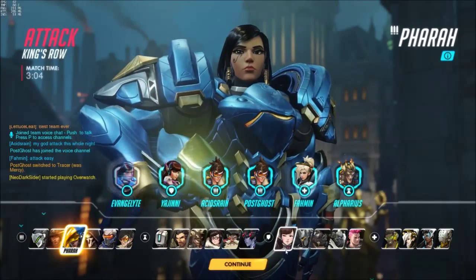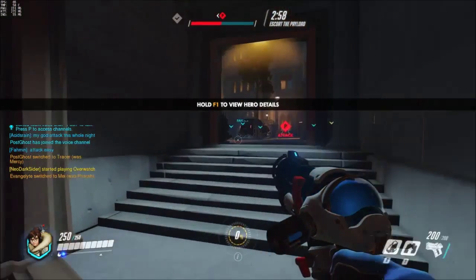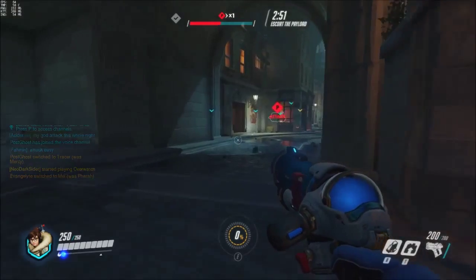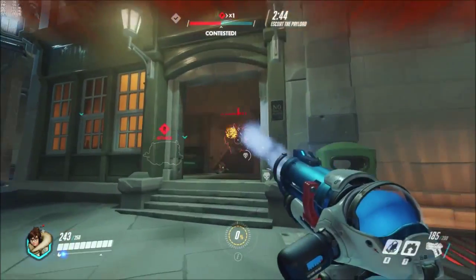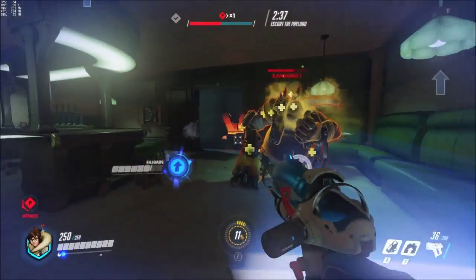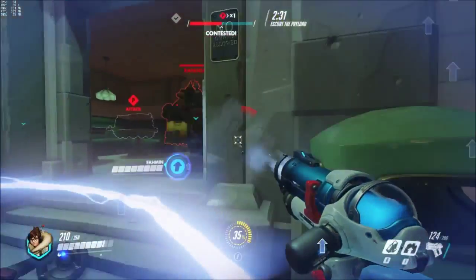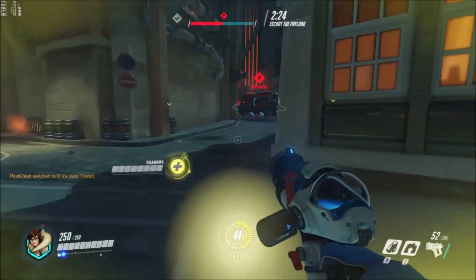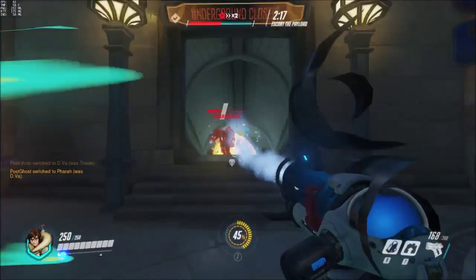Since our payload has had a bit of trouble getting around that corner, I decided to switch characters. After debating for a while, I decided to switch to Mei. The main reason I picked this hero is because her Ice Wall ability is a great tool for breaking up the enemy's line of sight and for breaking up their team synergy. On my way back to the payload, I noticed our Mercy is getting shot at by Roadhog, so I tried to freeze him — which I did successfully — but he healed up and I ran out of ammo so I did not get to kill him.